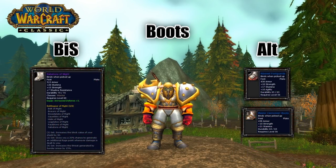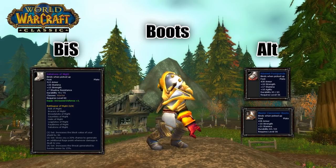Your options for boots are all very similar and have their strengths and weaknesses. Sabatons of Might rank the highest in my opinion just because of the stamina, but again, it's a tanking piece so it might be a bit difficult to get. Ribsteel Footguards and Master Cannoneer Boots are almost on par as far as stats go, and the difference is going to be negligible. You can get Sabatons of Might from Gehennas in Molten Core, Ribsteel from Urok Doomhowl in Lower Blackrock Spire, and Master Cannoneer Boots from Cannon Master Willey in Stratholme.